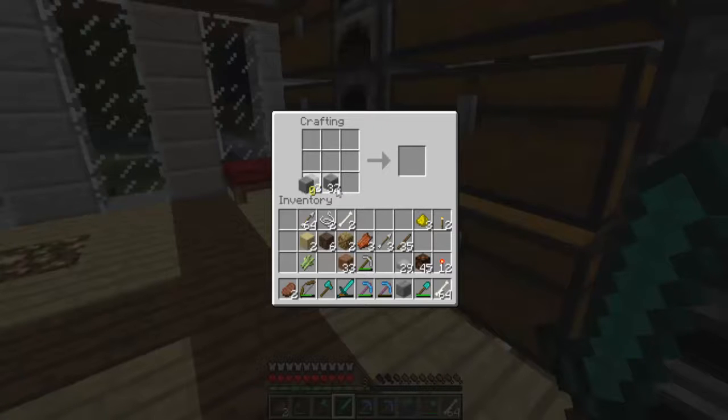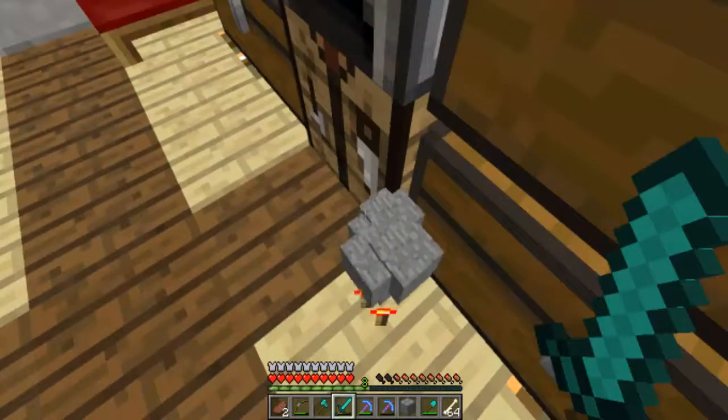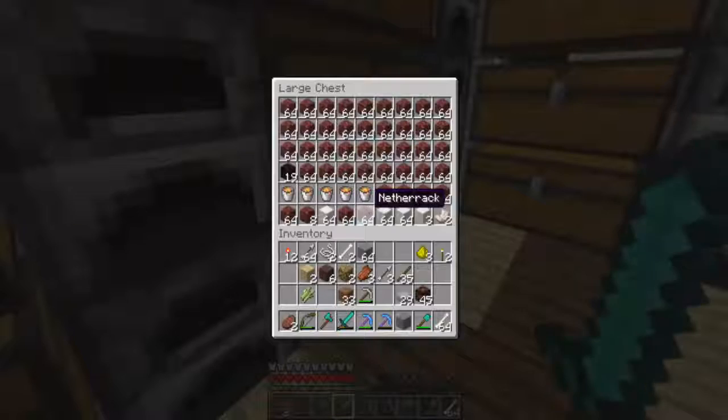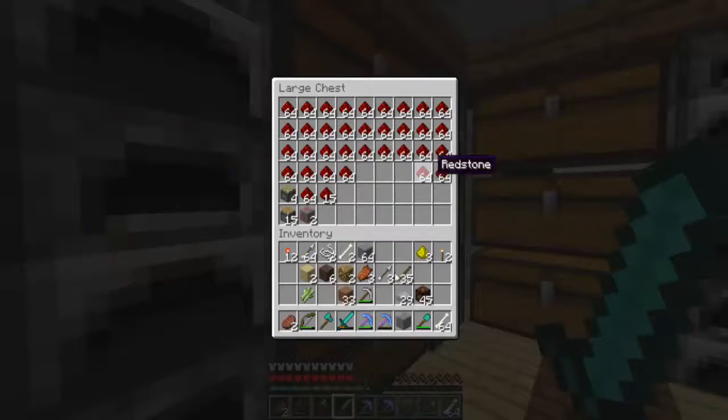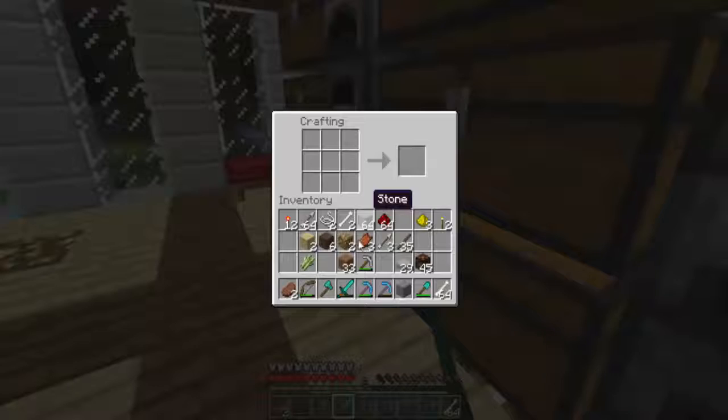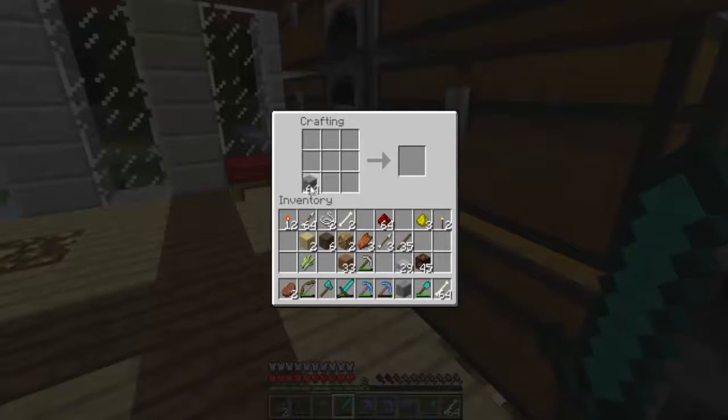So we're going to make some repeaters. Let me take some of that, take some of that - I don't think I have the stuff for it. Let's go - wrong chest. Okay, let's get some dust. Now let's see if we have the stuff for it.